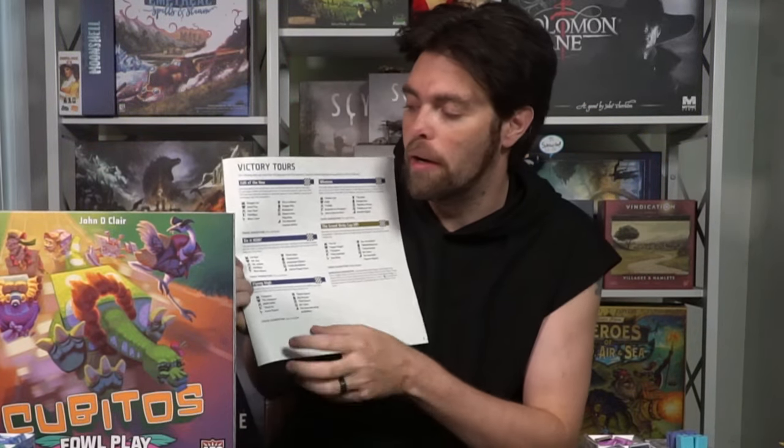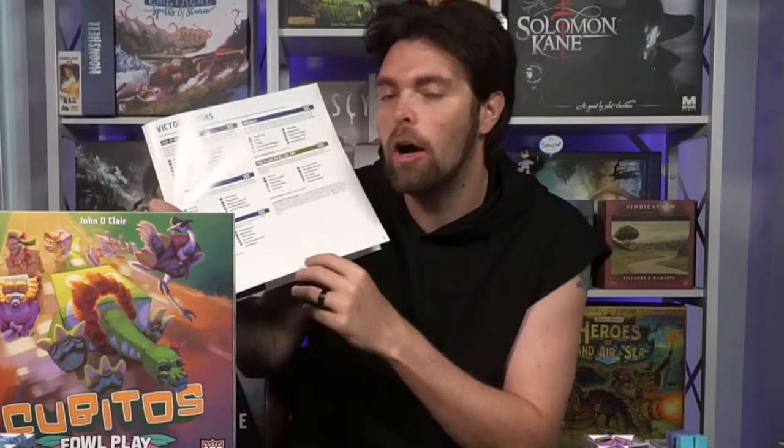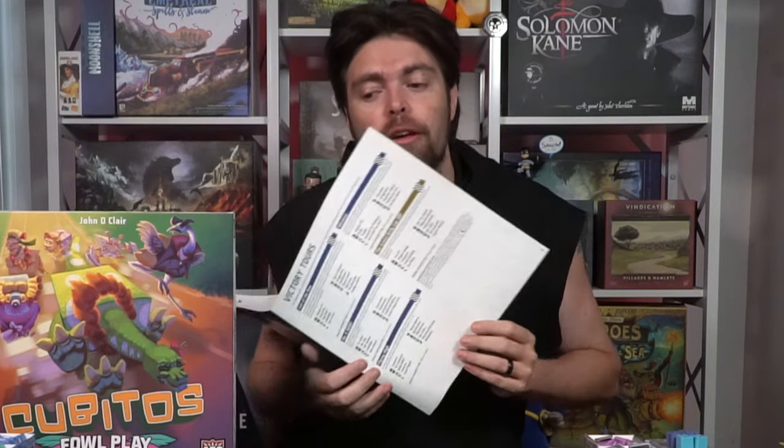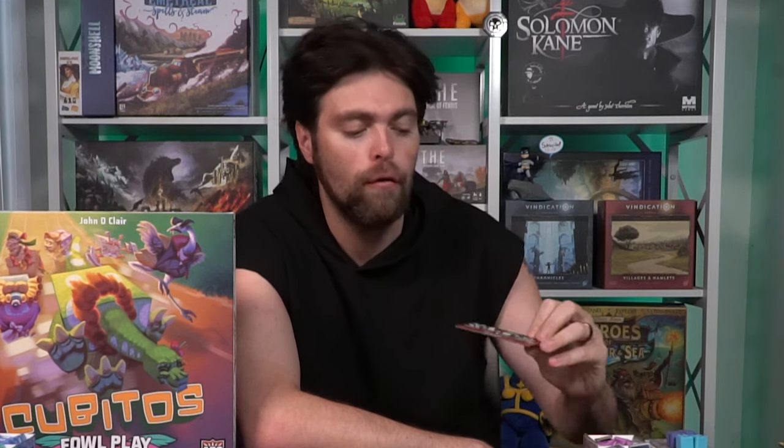Depending on the game you're playing, you can look at the new expansion and it'll tell you what all the new expansion stuff does, as well as different sets of cards that can be utilized. You'll take those specific cards and place them down next to their dice pools. You can go into the rulebook for Foul Play and look at the victory tours page, where you select one of the many choices. For example, doing 'Cult of the New' tells me I need Scrappy Cat, Smart Pup, Shyamalama Ding Dong, etc. Place each card with its front-facing side showing so you can see the number of sides, ability, and cost to purchase.